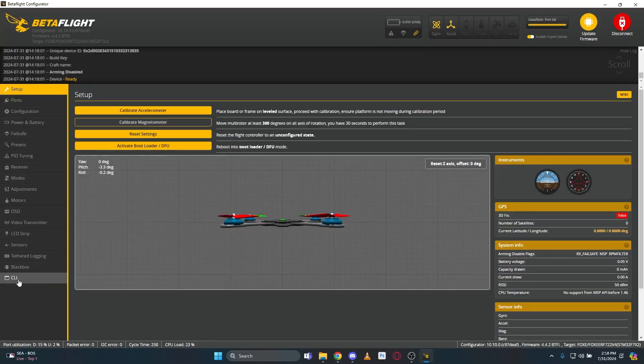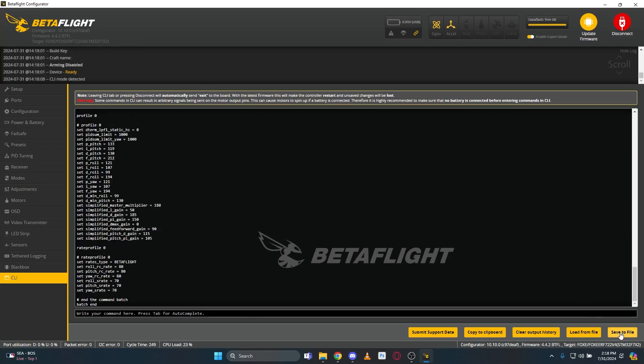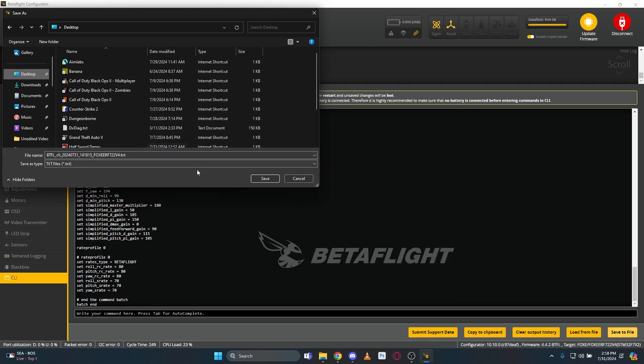These subtle changes to the official Street League spec firmware means that you need to update, and I'm going to walk you through how. For this video, I'm going to use a quad that was on the Street League hex available about two weeks ago. The first thing I'm going to do is save a diff. To save a diff, go to the CLI, type the command 'diff diff', and hit save to file. Save this somewhere you can access it easily — you're going to need it.